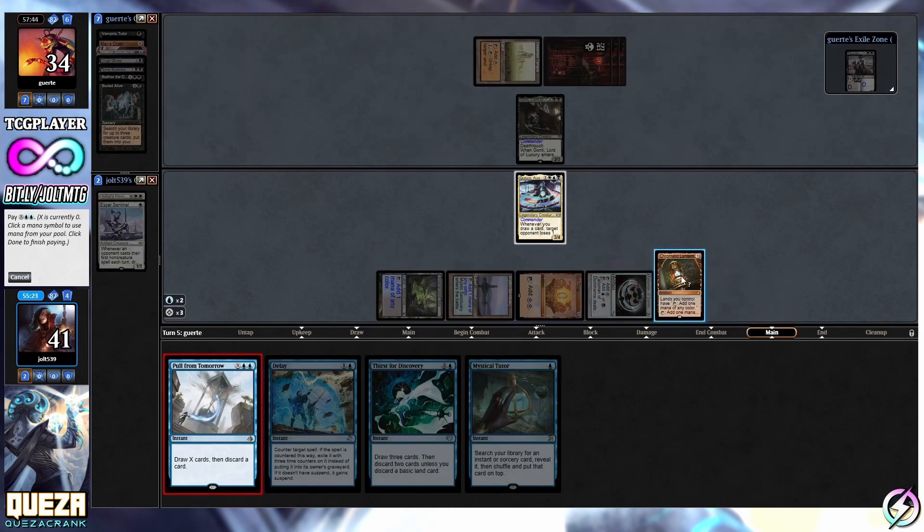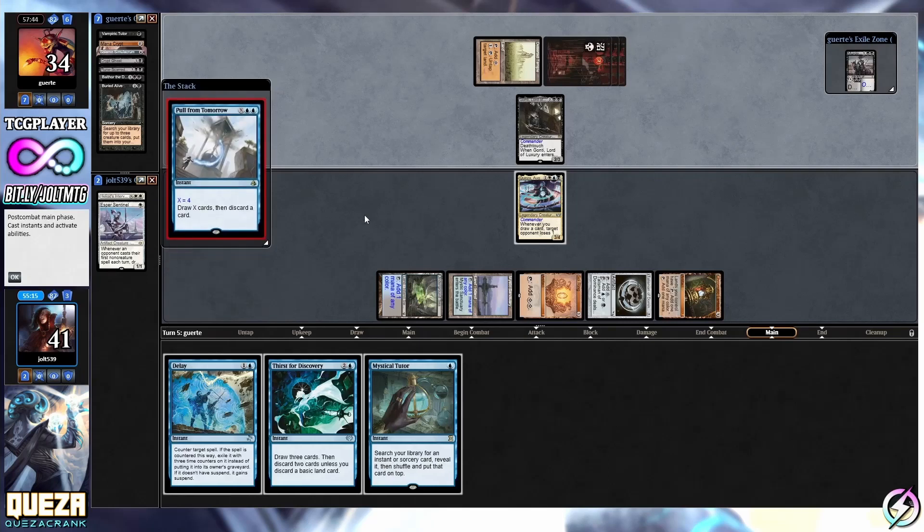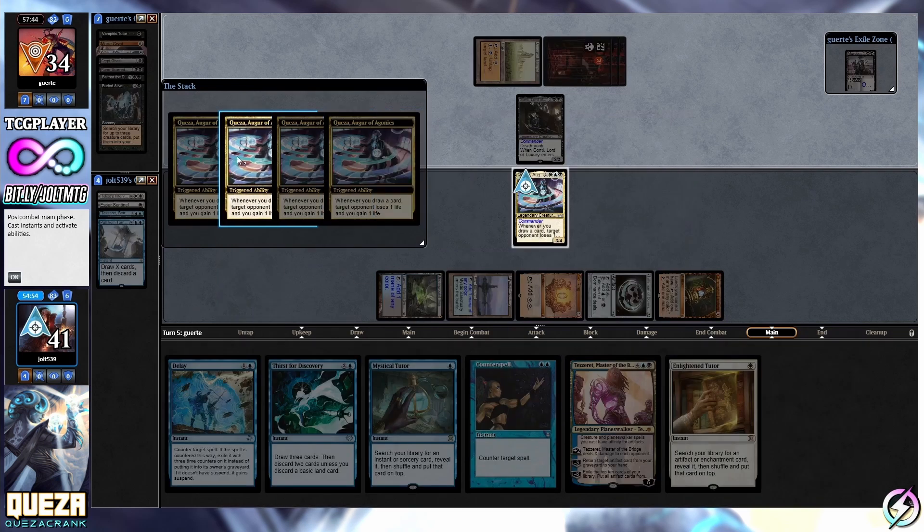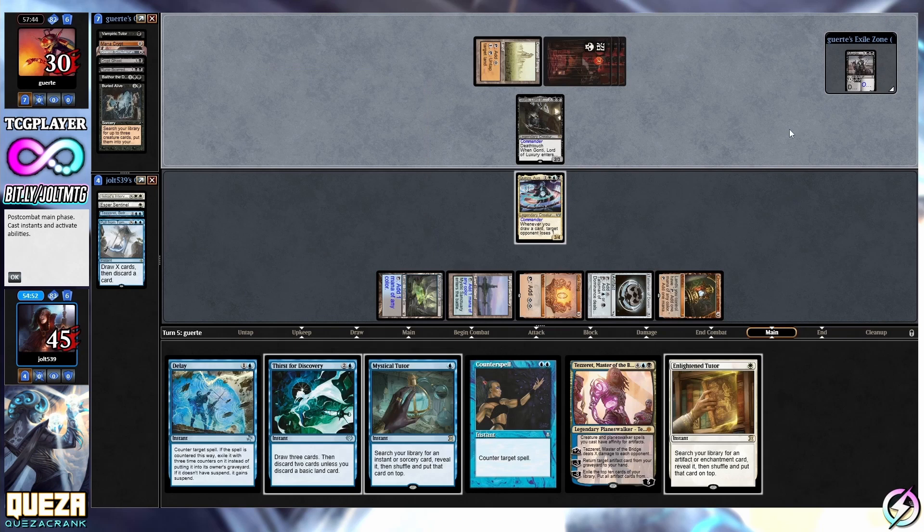It's going to be one, two, tap down, tap down Chromatic Lantern. Unfortunately we do have to discard a card but I think we're going to be okay. Pull from Tomorrow for four - draw X cards and then discard a card. Let's go ahead and get rid of - we're sitting on some pretty good artifacts with Tezzeret, and we run into Counterspell! That's beautiful. Let's get rid of Tezzeret. Hitting that Counterspell kind of keeps us open on what we want to do.